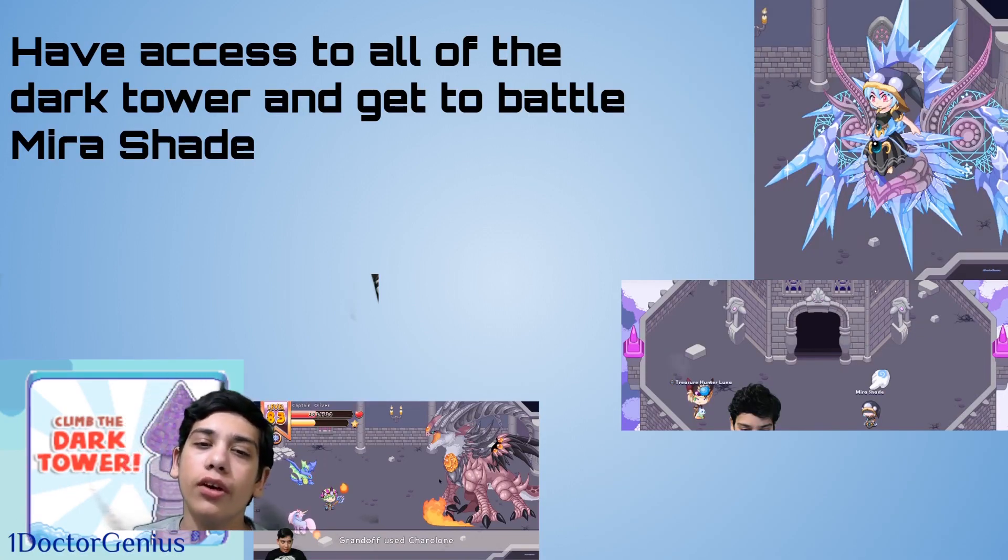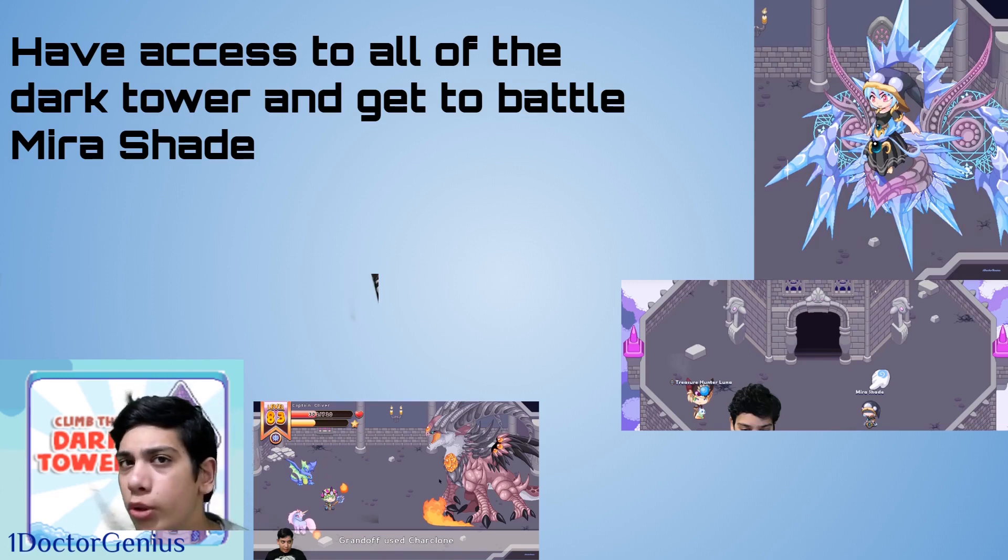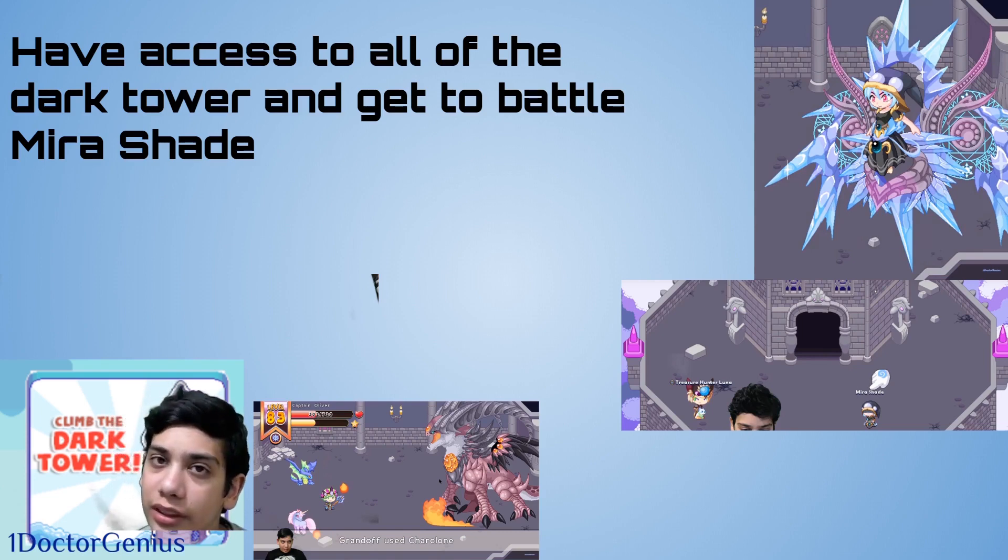Members have access to the entire Dark Tower — we can battle Mira Shade and use her robe and helmet. We can unlock the Dark Tower all the way to level 100, not just level five. You can only do it once, but it's a great way to level up. For the Dark Tower, you will need potions.